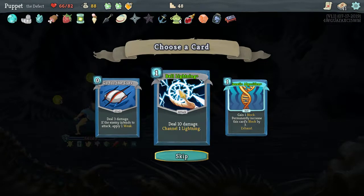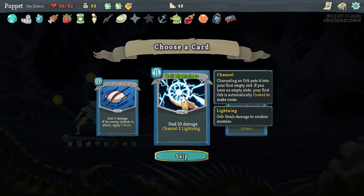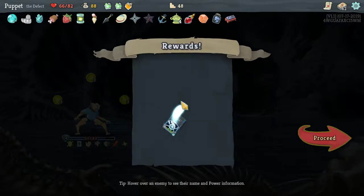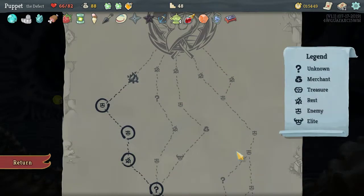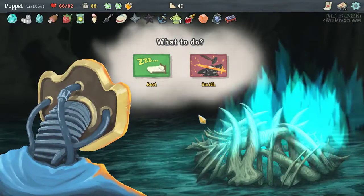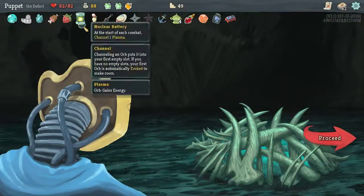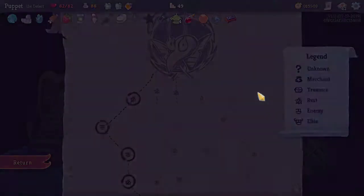Go for the Eyes — we've seen Ball Lightning — Genetic Algorithm: gain one block, permanently increases the card's block by three. Kind of late in the game to get this. Be better to go for the Eyes or Ball Lightning maybe. If I'd gotten that early on it would have been useful. I am going to go ahead and rest here — fully healed up going into the final fight. I'm not sure who we're fighting.